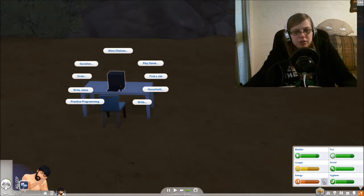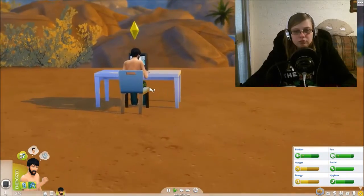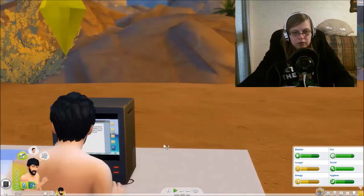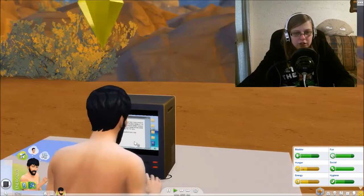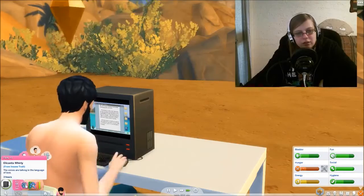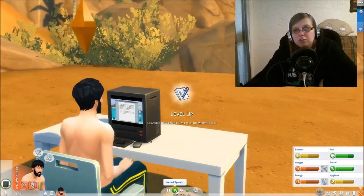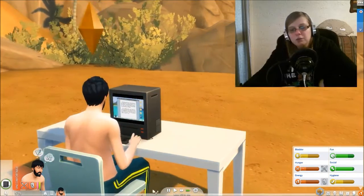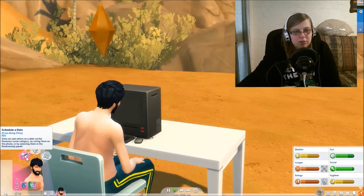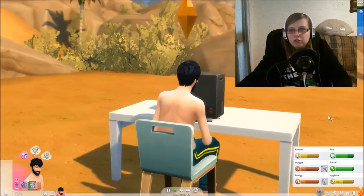Okay here we go. You don't make much from writing at first but it builds up — it's the same as doing paintings. Write genre book, children's — children's is all we can do right now. Name the book. Okay, look at him typing away there. Looks like Chinese writing or something. He just got the writing skill. He's flirty because he's insane, so now he's flirty writing a children's book. He reached level two of the writing skill which means he can now self-publish books — that's what we need. Chandler finished writing an entire book — it's in his inventory and then he can publish it.